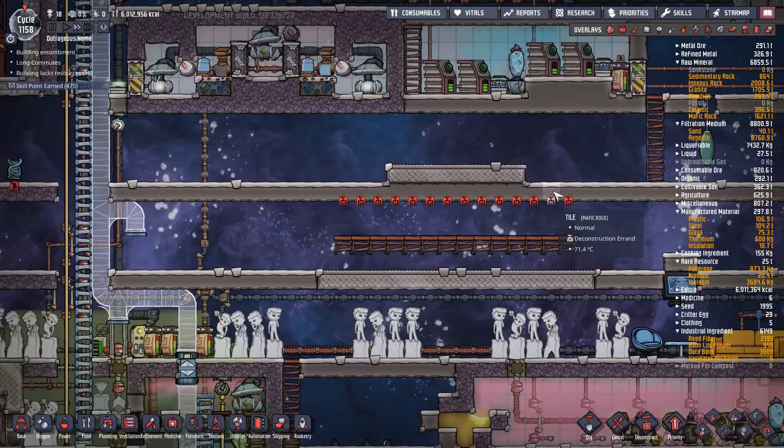I realized I'd missed something - I had lime accumulating and my steel manufacturing facility had messed up. The coolant in the pipes had flashed to sour gas and I hadn't fixed it, so I'd accumulated five tons of lime. That's about 50 tons of steel I could have made, which would have been really useful when building those rocket silos.